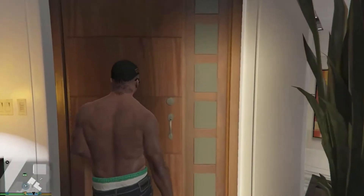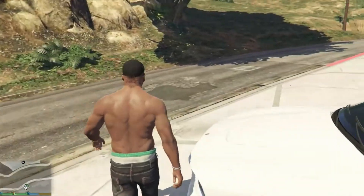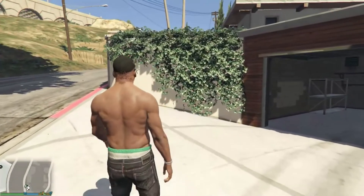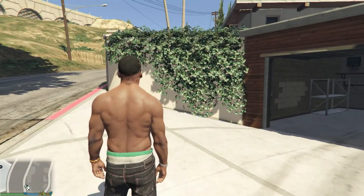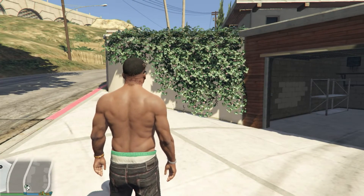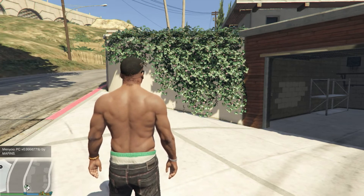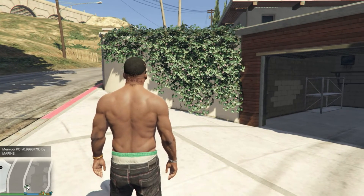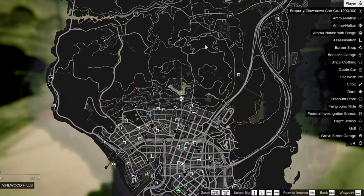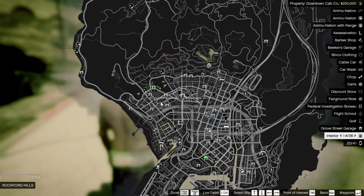We are back in the game. As you can see, my game did not crash and I'm in the game. Before we start, let's check if the mods work. Press F4 — yes, that works. Press F8 twice — that works too. Now we're going to open up the map to see if Map Reveal and Open Interiors work. Yes, Map Reveal works and Open Interiors works too.